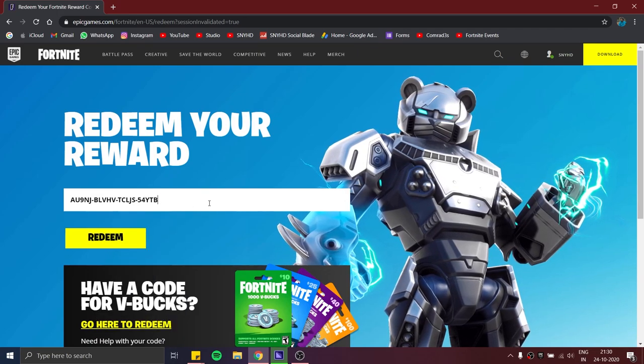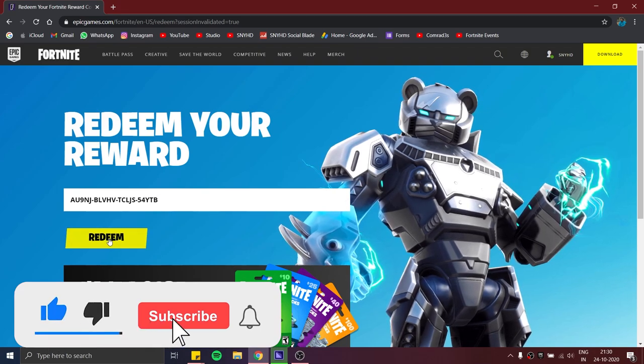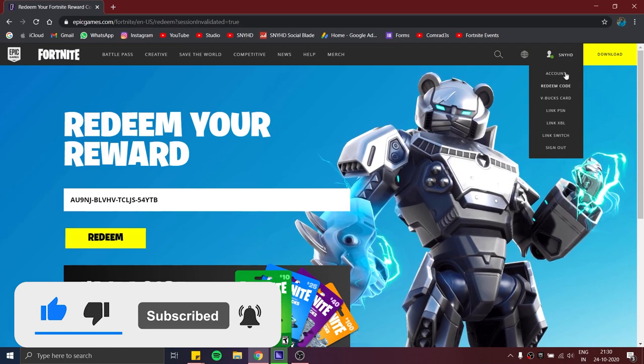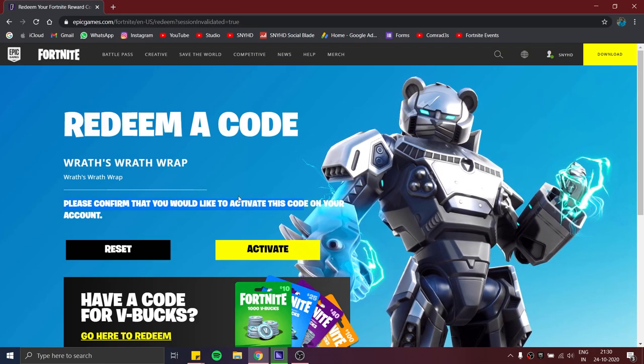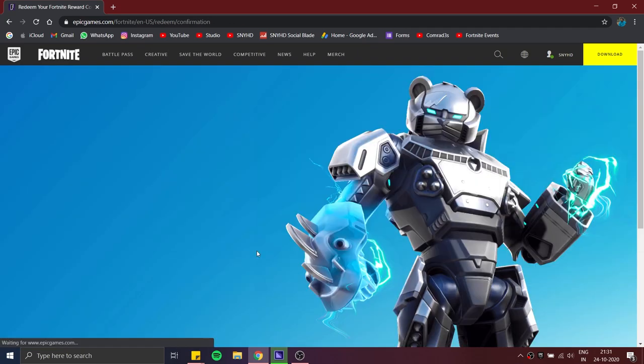Before you click redeem, you need to make sure that you are signed into your Epic account. Only if you're signed into your Epic account will the gift be rewarded to your Fortnite account directly. So make sure you sign in, then click on redeem. You'll want to confirm that you'd like to activate this code on your account — click on activate.